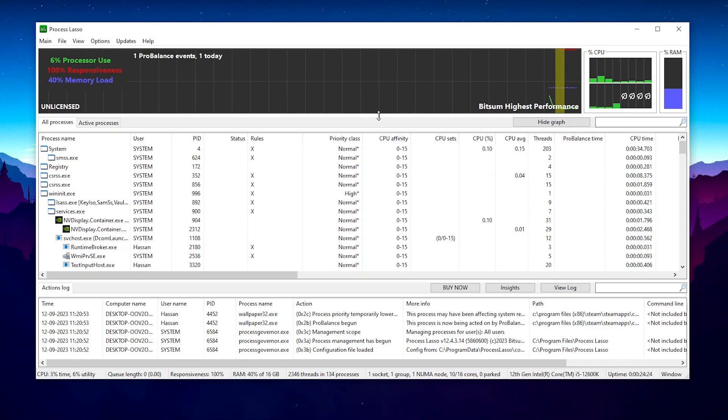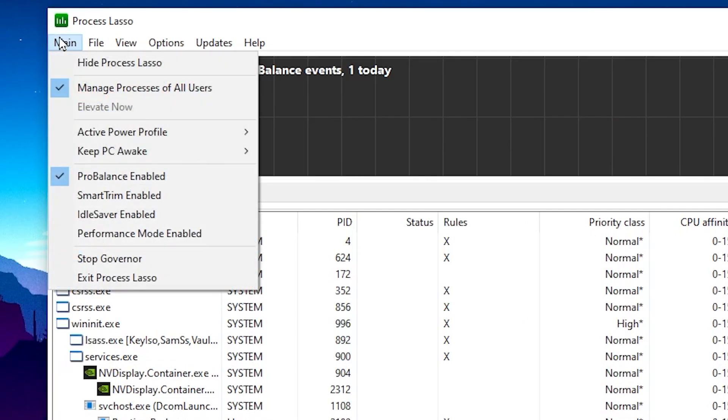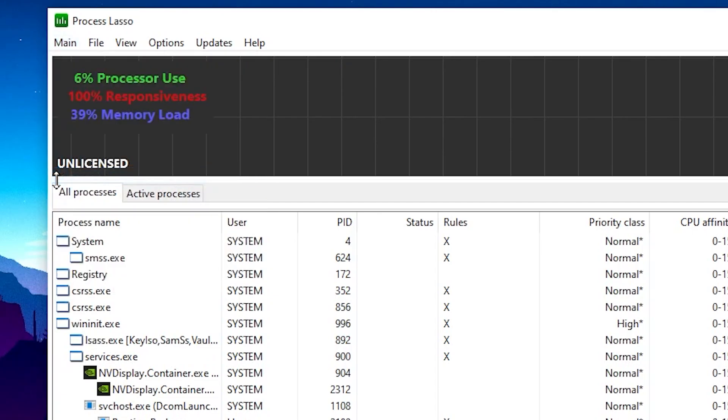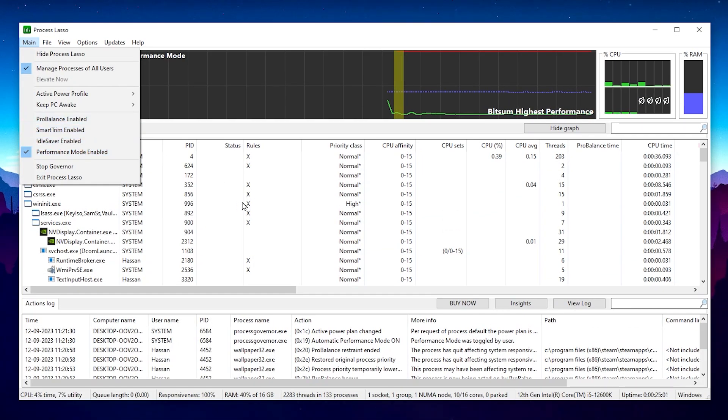After installation, you'll see the Process Lasso interface showing all running programs, process usage, and memory. Go to the Main option, find Active Power Profile, and make sure to always use Bitsum Highest Performance — the best power plan for gaming. Then find Pro Balance mode and disable it, since we want highest performance, not balanced. Go to Main again, find Performance Mode Enabled, and enable it.